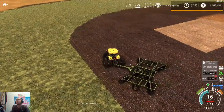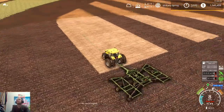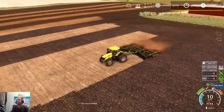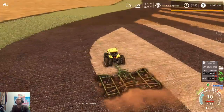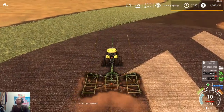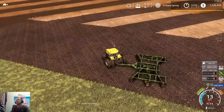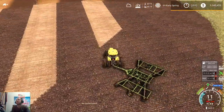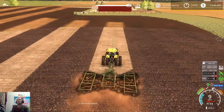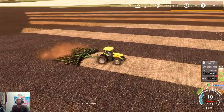One last pass and then we can go pick up our skipped rows. I really wish I could program a button combination on my controller for enabling my auto steer, because it's kind of annoying having to hit the keyboard, hit the controller, all that. But you get used to it, I guess.